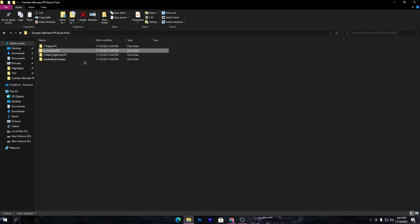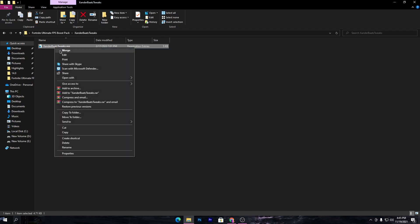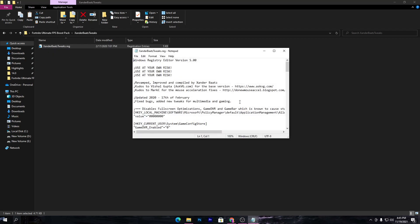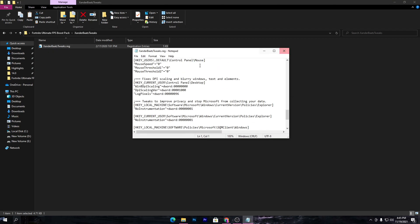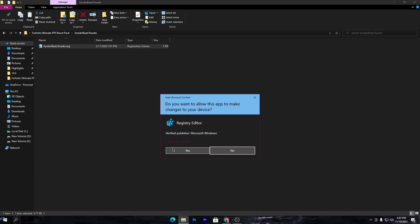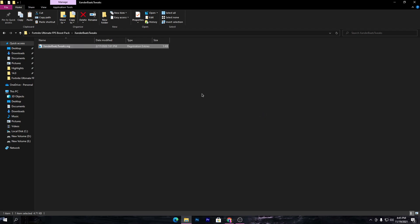Once you have done that step, go to the next folder which is the Alexander Bars Tweaks. This includes almost all of the optimizations for your Windows and for gaming. You can check out all the optimizations this file applies. If you have some technical knowledge, you can read through them. Now simply double-click, click Yes, and install this registry file on your PC.